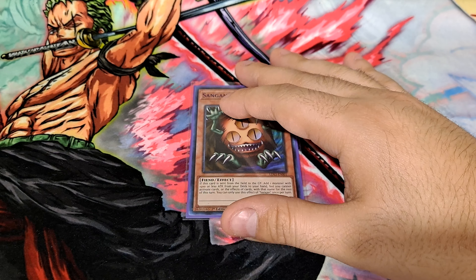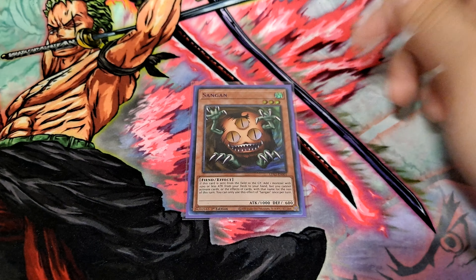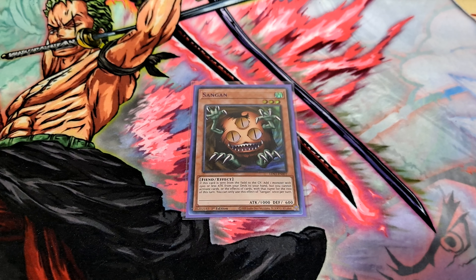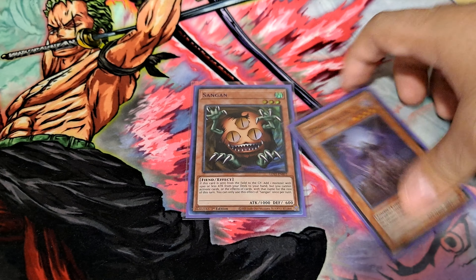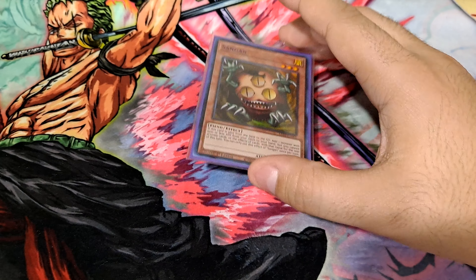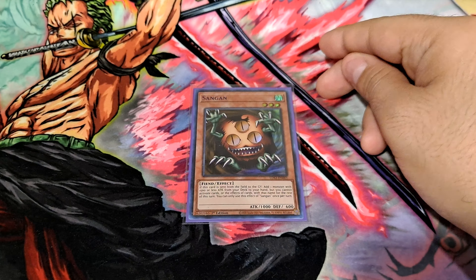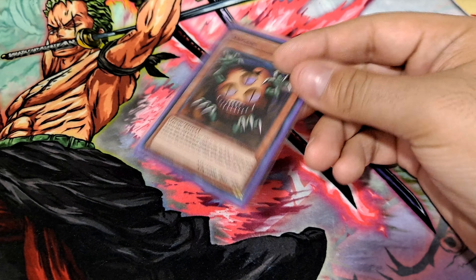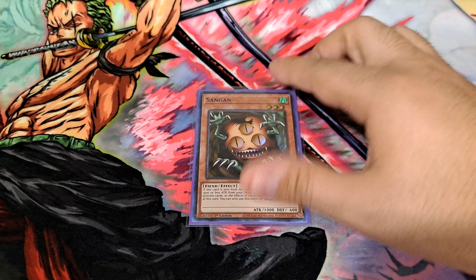I'm also playing one copy of Sangan. Being able to add a monster with 1,500 or less attack from the deck to your hand means a very large percentage of the cards in your deck are searchable. You can't search the boss monsters or Zombie Masters, but pretty much all your floaters and other cards mentioned are searchable. He's also a dark, level three, so getting access to certain synchro plays like Catastor is very nice.